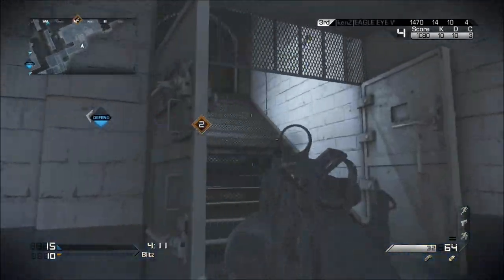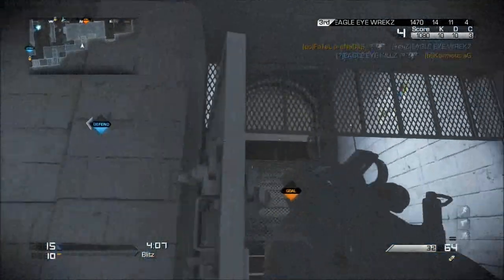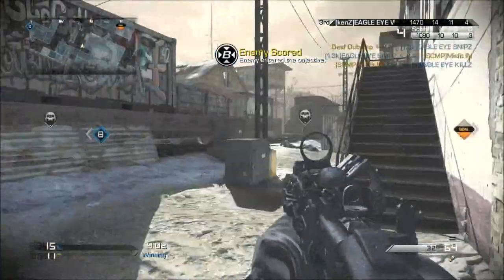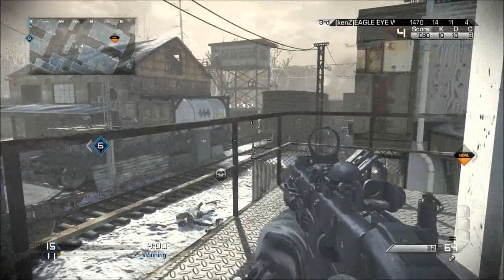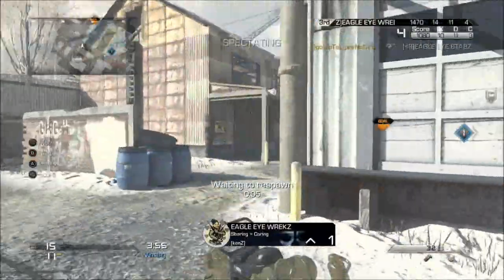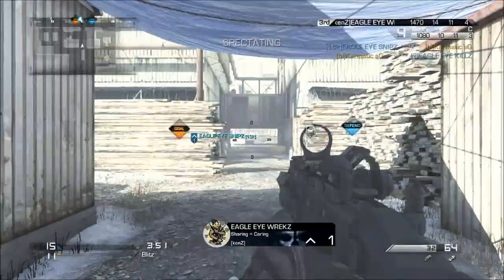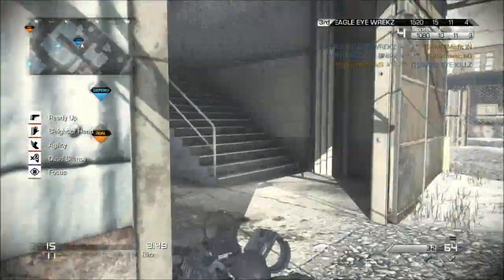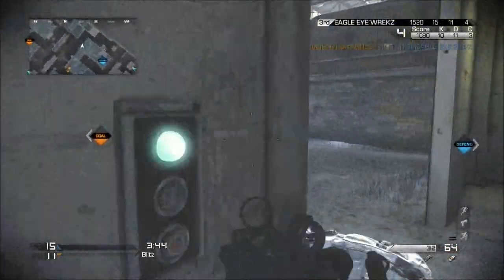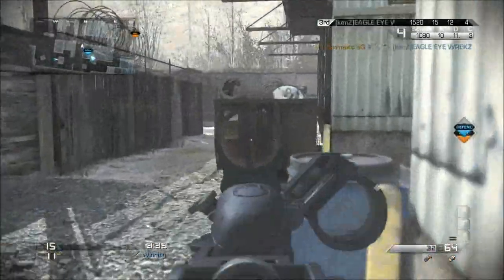You guys might be thinking what I'm using on my gun — that's the VMR sight and foregrip on the vector. I usually use the red dot sight, but I saw some guy using it in the scrimmage and it was actually very accurate, since it's mainly for long range and stuff like that. But it is basically like the red dot. So I decided to use that instead of the thermal, since I don't really like the red dot — it's kind of like a square and I'm not really too accurate with that.